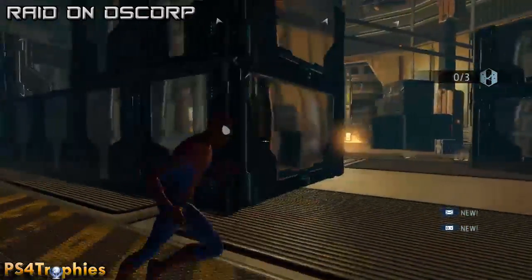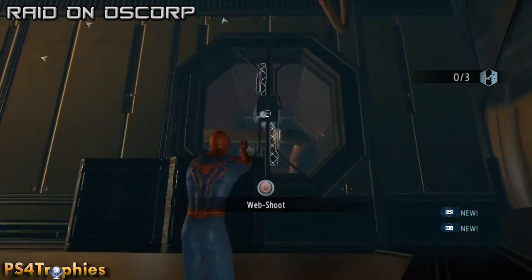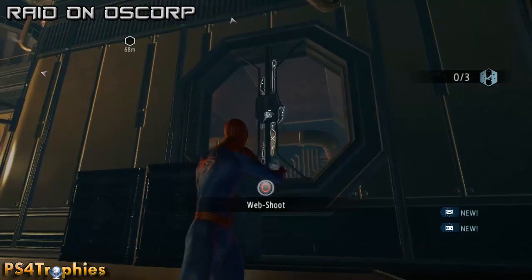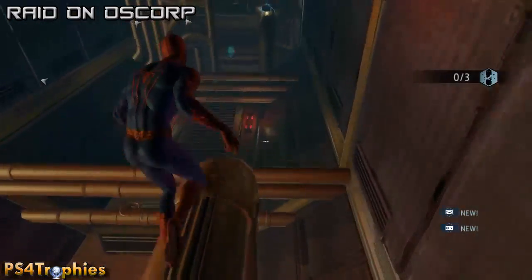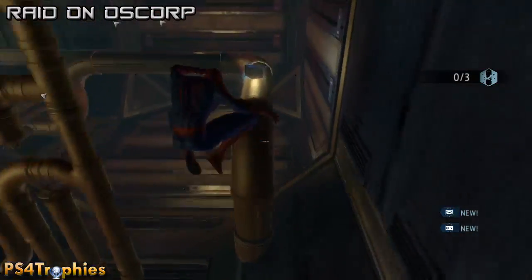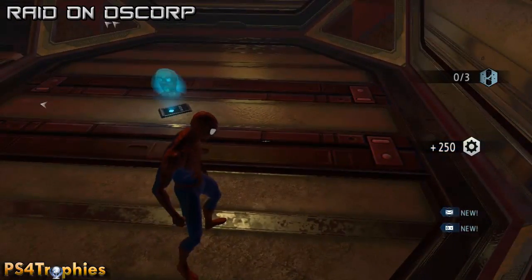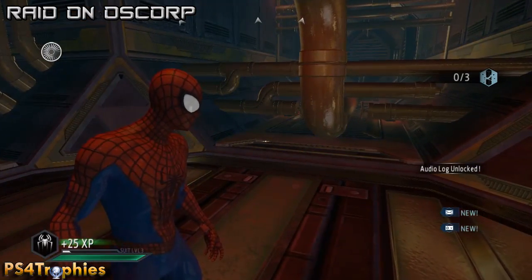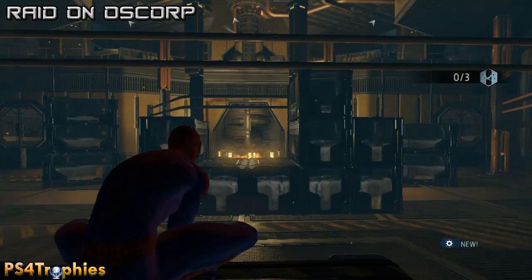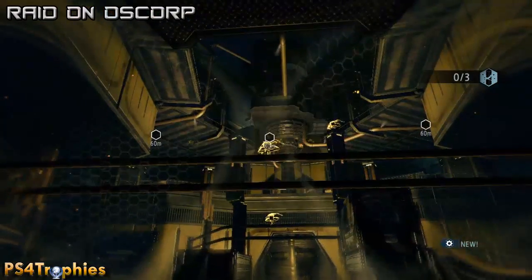Moving on to the next main section - the next big area. Come over to the right and there's going to be a spinning propeller thing; do a web shoot on it, then jump in and there's some tech, and behind that is the audio log. You don't need to get any of the tech for trophies or collectibles in this game, unlike the first one.